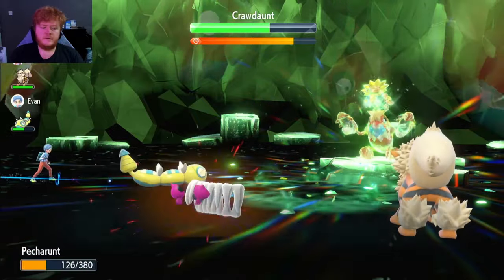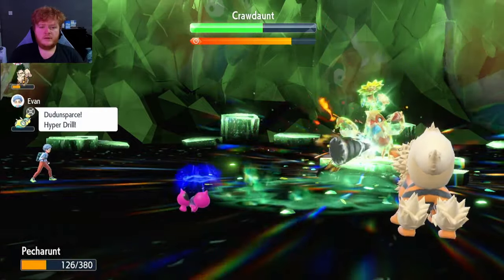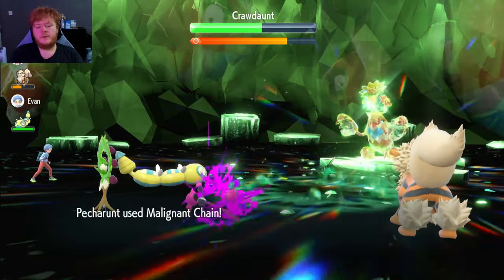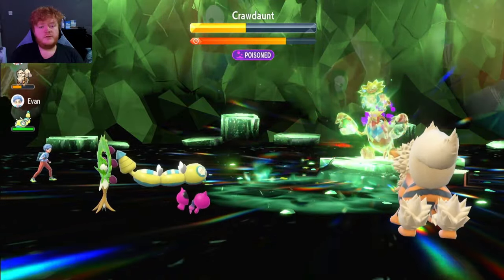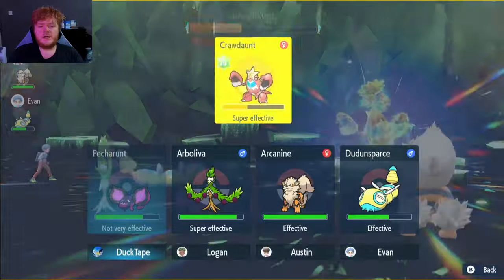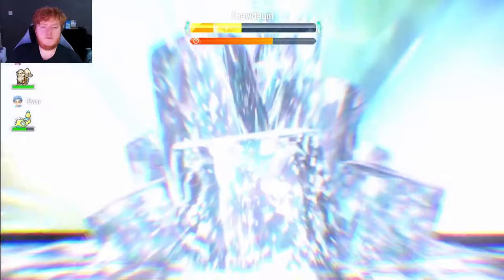The mixture of Nasty Plot and Acid Spray works very nicely if you know the combination of what he's going to do. He gets a crit on us then uses Leer — hopefully his shield doesn't go up just yet. We use Malignant Chain again and manage to get the 50% poison, which also confuses him. The shield does go up, but for some reason the poison disappears even though it didn't say 'remove negative effects.'